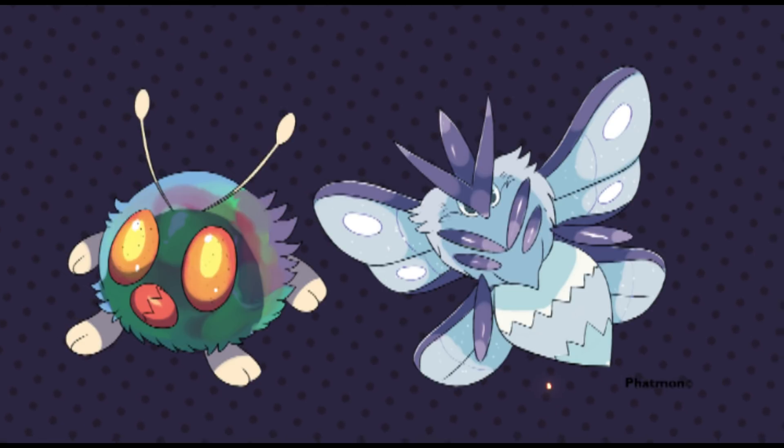Once it evolves, it doesn't really need to worry about predators as much because it'll be bigger and able to fly and defend itself. Its color will be white, so it can essentially hide in mountains or in the snow. Definitely one that would fit well into the theme, and honestly a design that looks really cool.